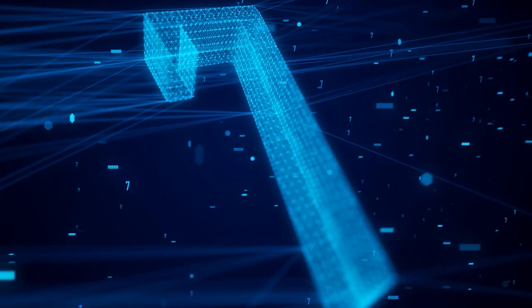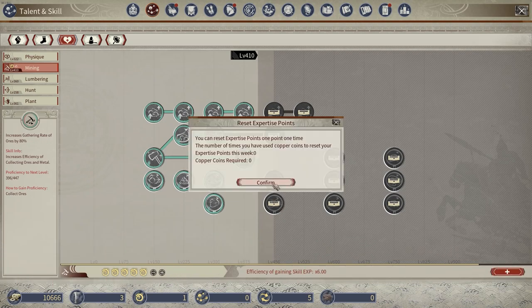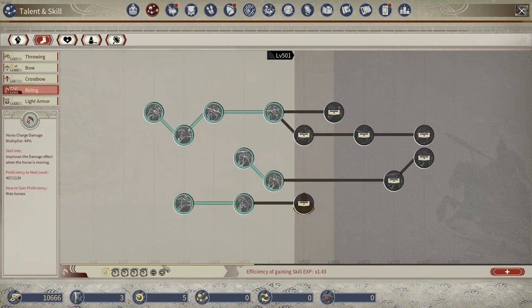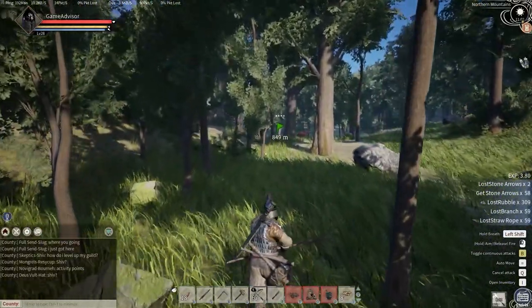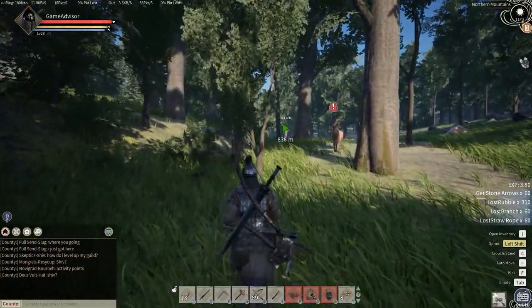Seventh is that you want to move your expertise points around to what you're actually doing. Don't be afraid to move these — it's very cheap to do so. You get five free movements per week, and then it slowly increases. As long as you're not moving things for something you're only going to do for about 30 minutes, it's definitely worth doing. If you want to level your archery skill for the next couple of days, go ahead and put those five points in there. The copper amount is relatively negligible, so it's not a big deal.